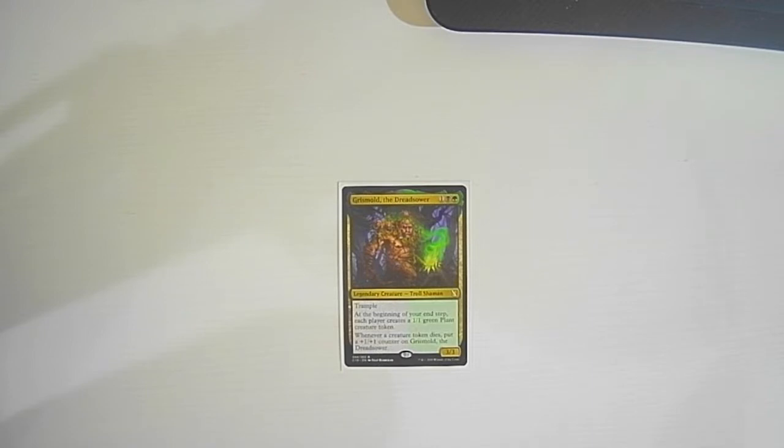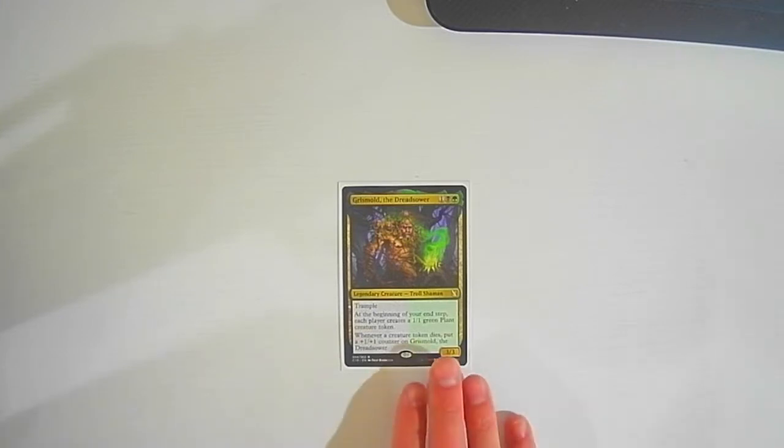What I really liked about him: one, he's only three mana so you can get him out pretty fast. Two, he has trample built in, so for Voltron-type styles he's going to be easier to get damage through. Three, he's giving everybody tokens so they're naturally maybe doing token-type stuff and having them die on their battlefield anyway, which makes Grismold bigger. If I give them the tokens, it's a lot easier to make sure they die. So we have a little bit of Voltron and aristocrat style.